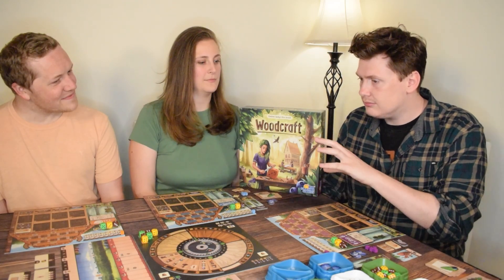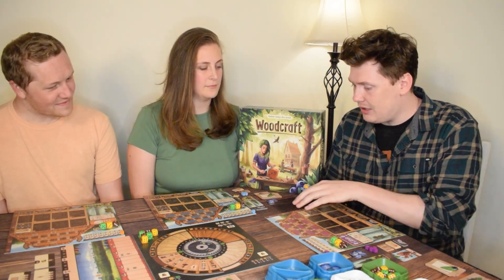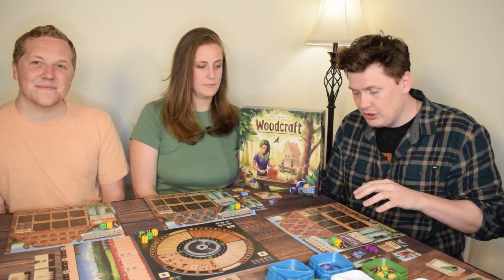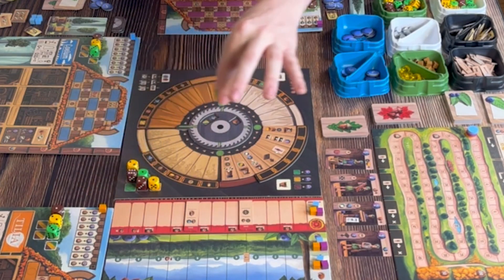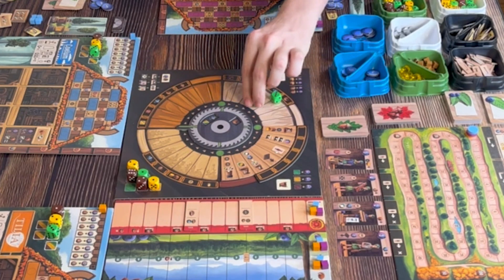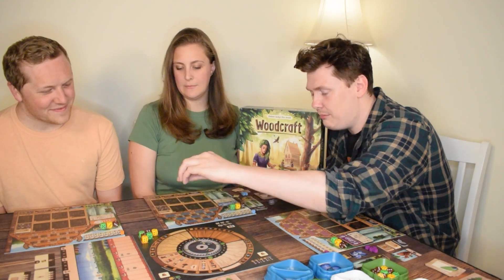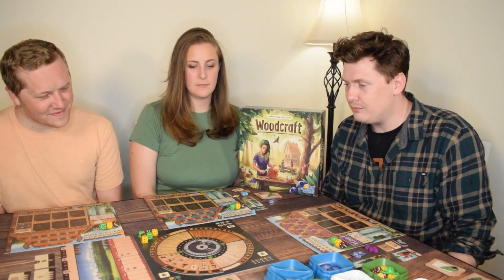There's a contract fulfillment element with pretty strict requirements. It's a dice manipulation game where the dice are the resources for the contracts and they have to be exact. To facilitate that, you use various tools, supplies, helpers, and workers in your workshop to manipulate the dice. For example, if I had a green six, I could activate my table saw which would chop that into a four and a two, or two threes. There are various other ways to modify the dice to get your contracts fulfilled and build a good reputation to win the game.